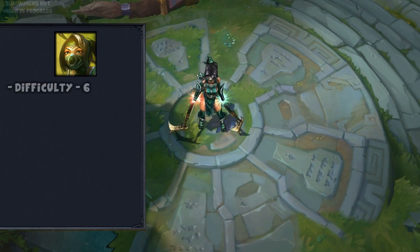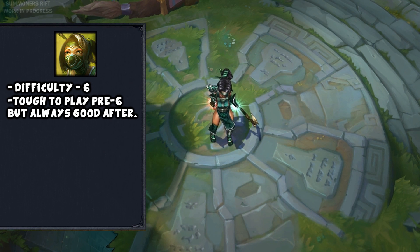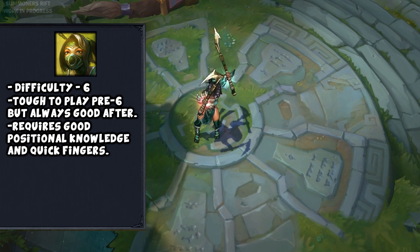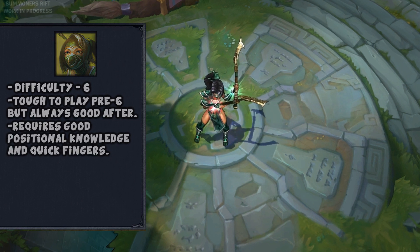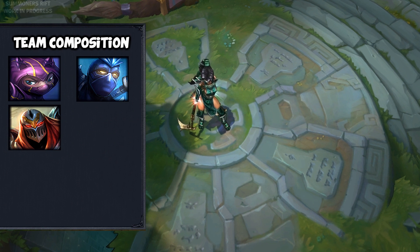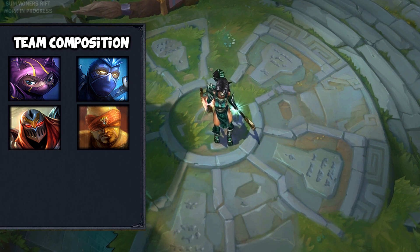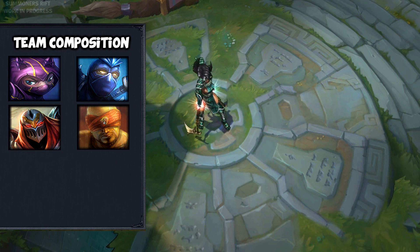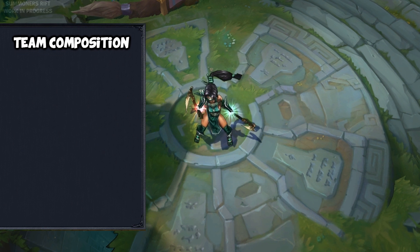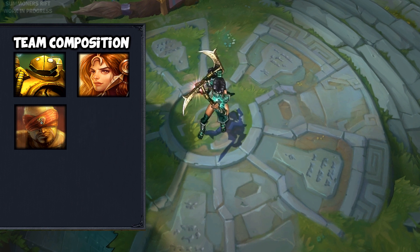Akali's listed difficulty is a 6, which I feel is about right. Besides a difficult early game, she can almost always make an impact in the late game. She only really requires some positional knowledge and quick fingers. If you're looking to fit Akali into a team composition, I'd recommend the Full Ninja plus Lee Sin. Full Ninja is actually really fun — you just gotta play Kennen as an AD carry, and all is well. Akali also works really well with supports such as Blitzcrank or Leona, and she works well with Lee Sin and Diana.